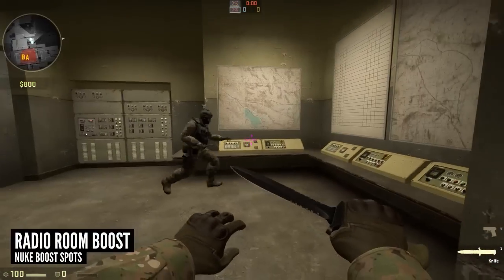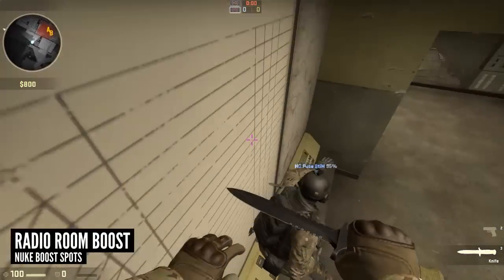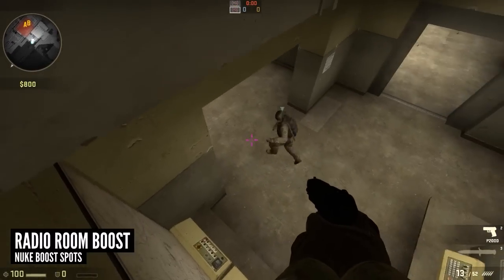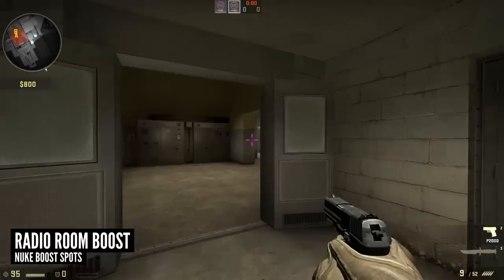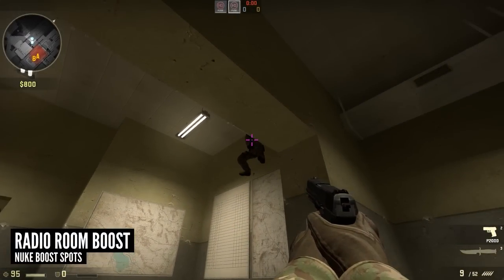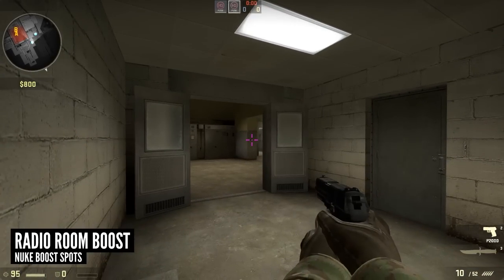Another nice little boost you can do is on the map's in radio room. This isn't a jump boost like the last one so it's very easy to do — just a standard boost onto the edge of the map. From the CT's perspective they will only see the very edge of your foot if they check the corner by doing a wide turn, but if they go straight in they won't be able to see you at all.